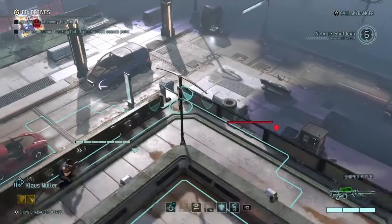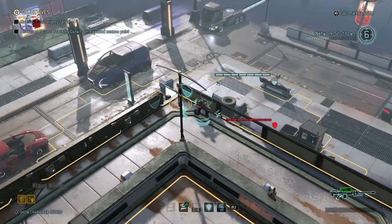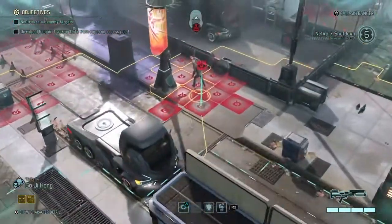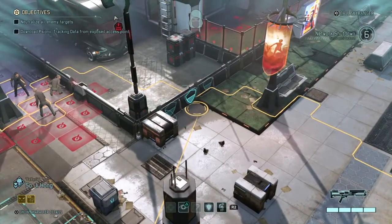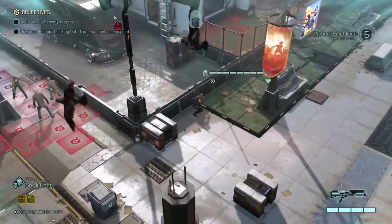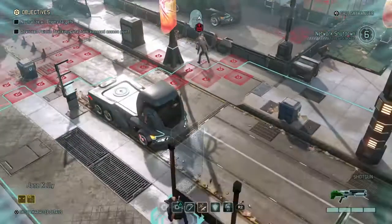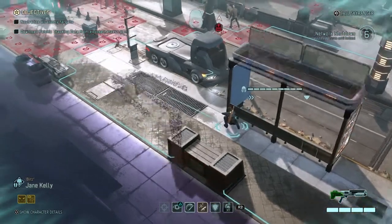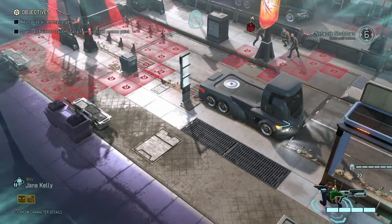Now I can freely move. I'll post myself right on top of the sectoid, but I don't have any view of him, so I'll pistol overwatch just in case he moves. With my two rangers, let me post up in front of the second batch. I have a MEC, an Advent officer, and I saw the stun lancer as well — so there are three people in this group.